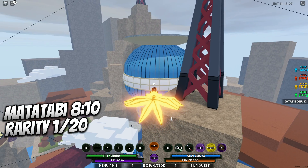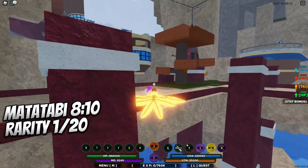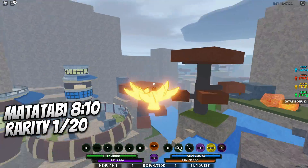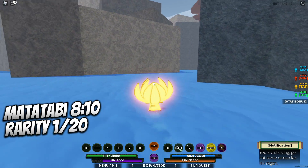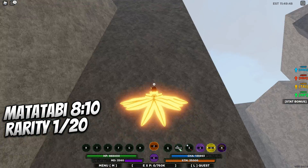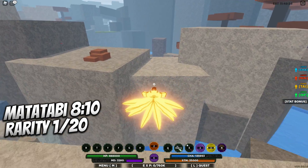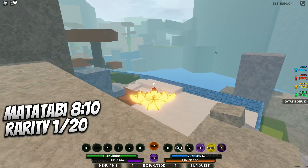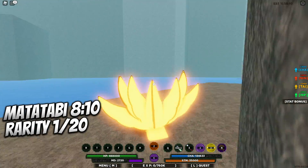Next we have Matatabe — he's a little bit further than Shikaku. Using the Kage mansion as a reference point, jump down and follow this road as best as possible. Going in the grass or water is fine. Then take the water basically the rest of the way, come around this corner where you'll see a red bridge, come up right here, cross through, and once you see this blue wall, Matatabe spawns in this area.